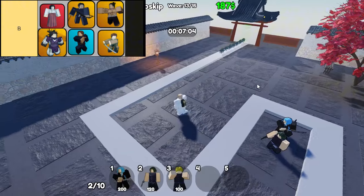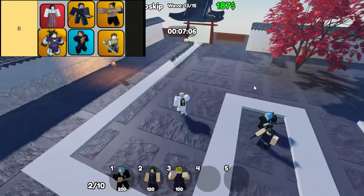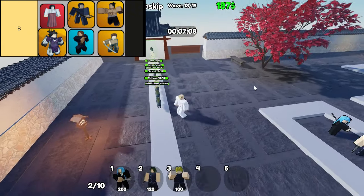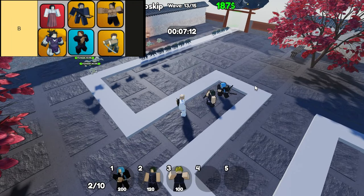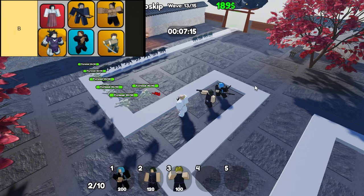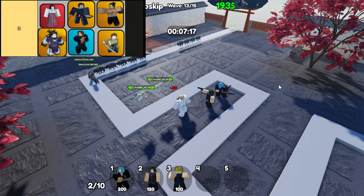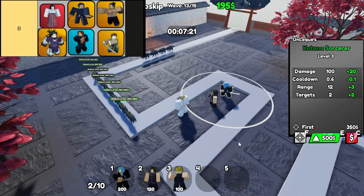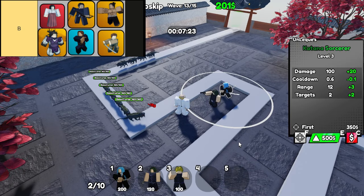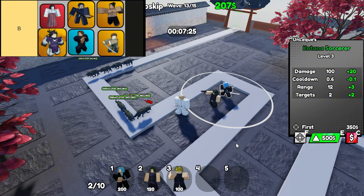Next on the list is the Bow Sorcerer. This unit is a fantastic pick if you're looking for something with range and versatility. They can dish out multi-hit attacks, making them a real threat to enemy waves. Their good range allows them to hit targets from a distance, so they can be tucked away in the backline, raining down magical arrows while staying safe. If you want a reliable unit that can handle multiple foes at once, the Bow Sorcerer is your go-to.